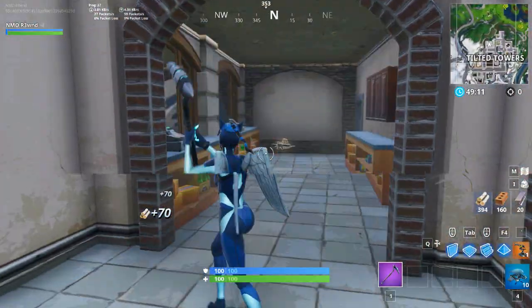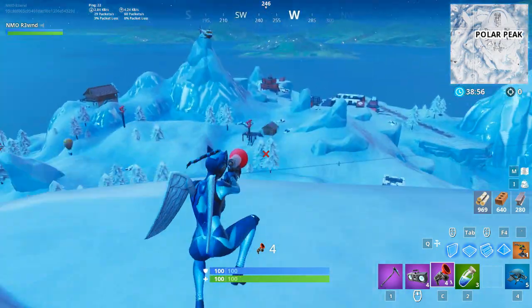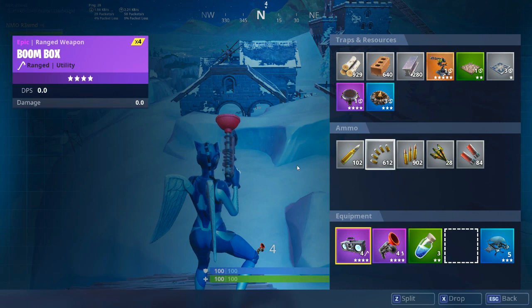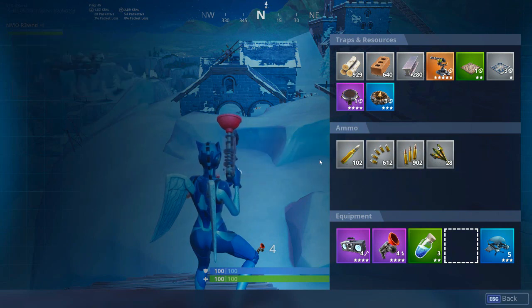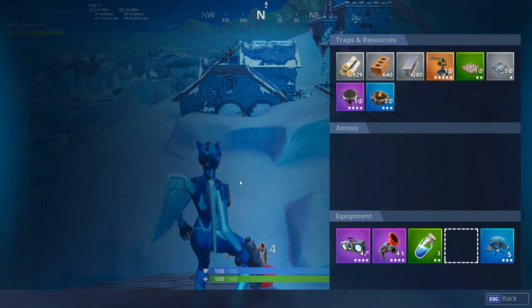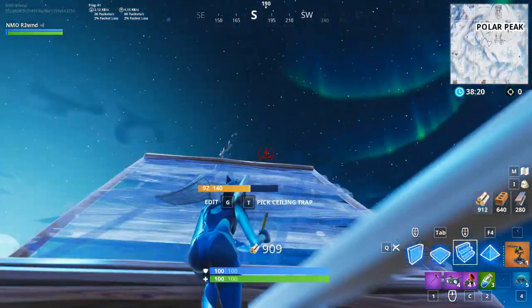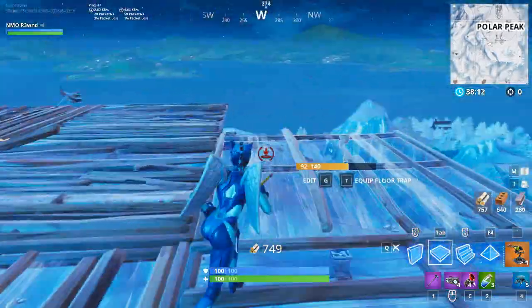After a while I still haven't found the scoped revolver, so I'm going to go into Creative to show you things there. What I will show you is the ammo - notice anything different? It actually has textures now. All the ammo types: shotgun, sniper, heavy, light ammo, medium ammo, and grenades/rockets - they all look different now. I actually really like this; it looks a lot nicer.